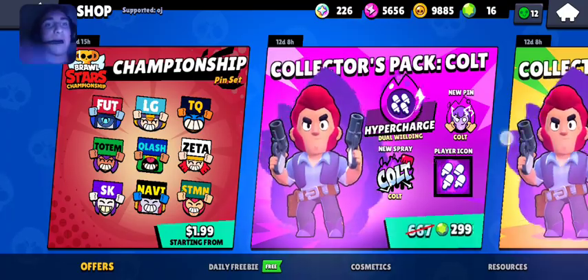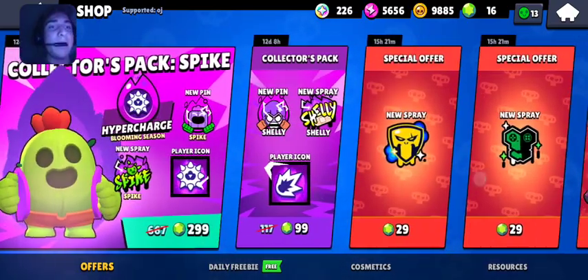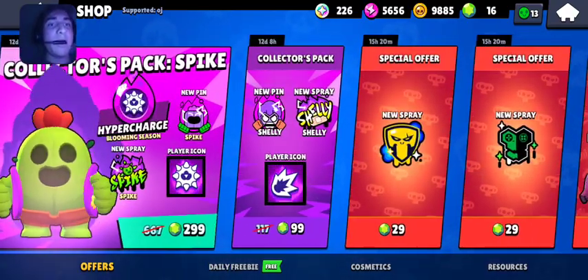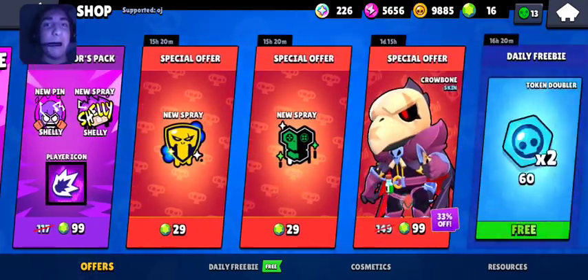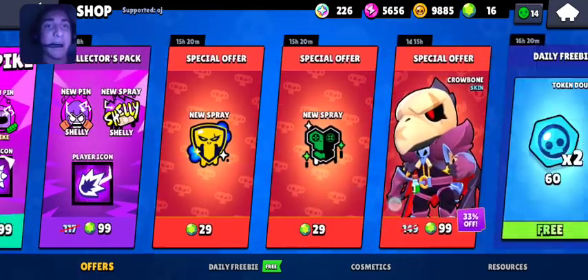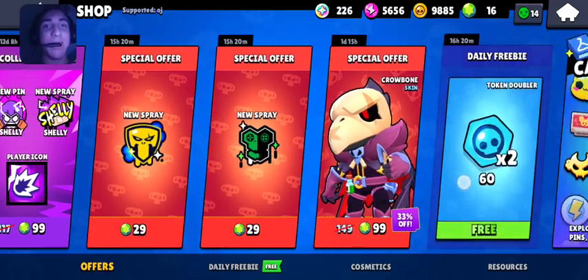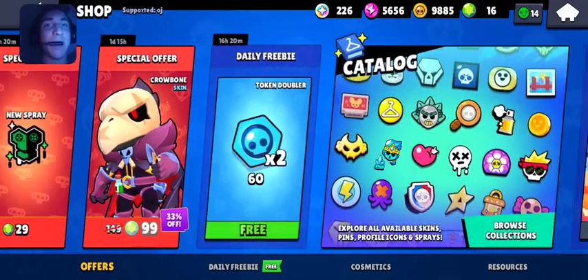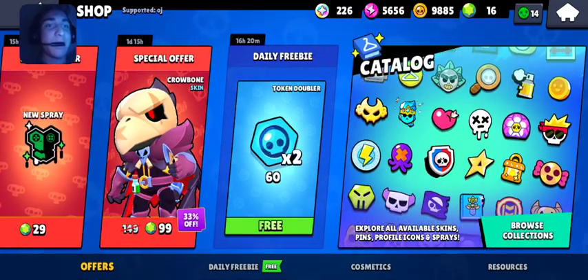Whenever the shop loads... so they finally made the addition of the Shelly collectors pack, but to be honest I don't know if I want to shell out for that, because that's like $5 worth of gems, assuming you already have 19 gems, which I just so happen to not have. But for the daily freebie we have 60 token doublers.